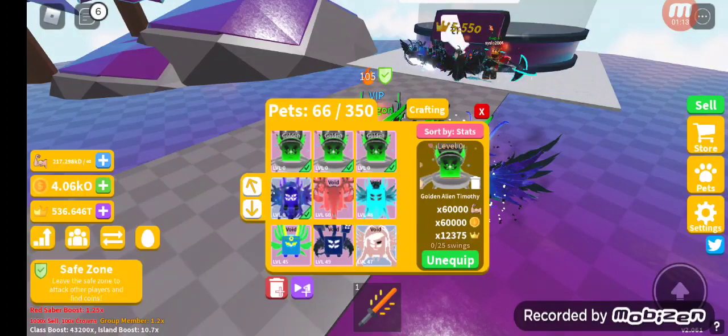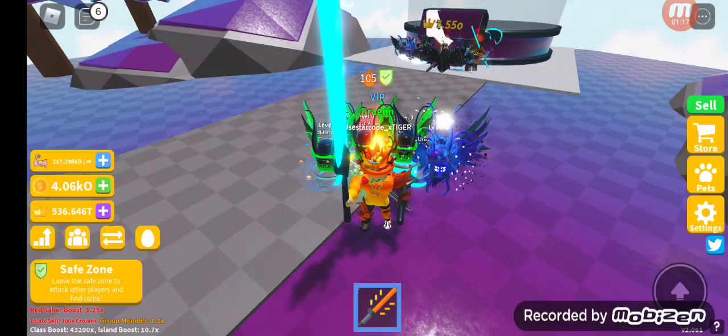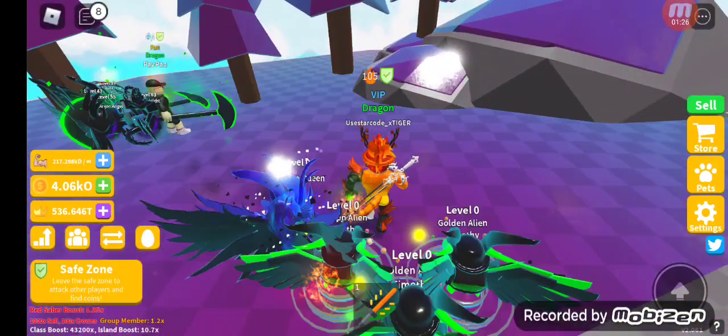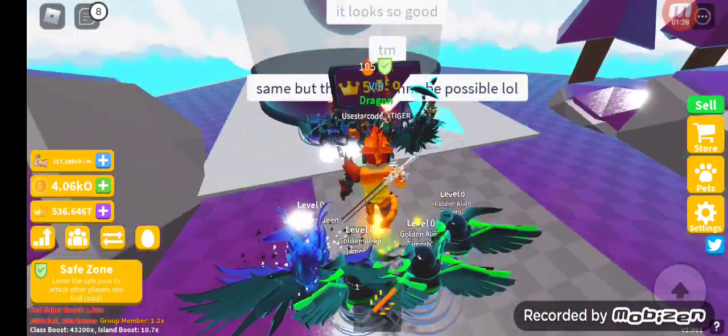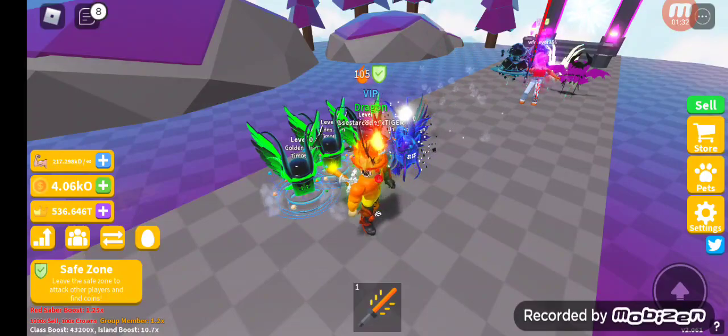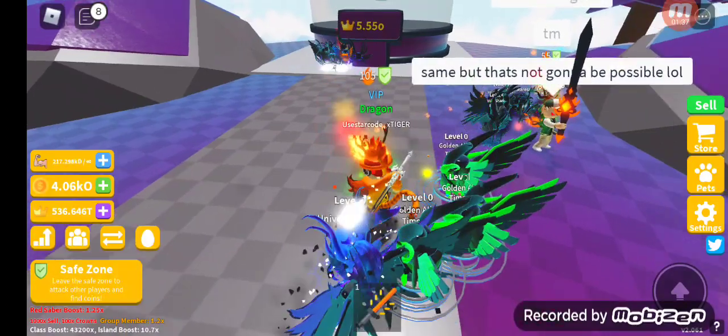Universe Queen — the triple moon pet is 43,000 and the golden Alien Timothy is 60,000. The normal Alien Timothy is 40,000. I made it up to the Shin Sword sabers — I know it's not max saber but I'll probably get max saber within two or three days. Meanwhile we've discovered everything: the new pets, the new dragon class, the new aura, and the new sabers.